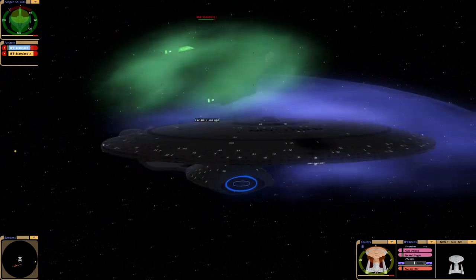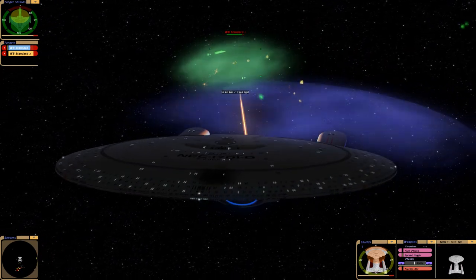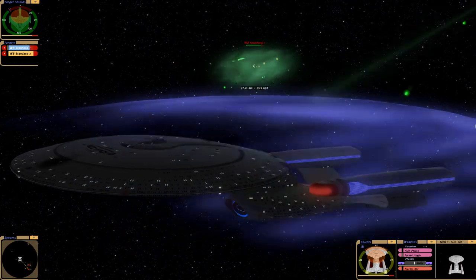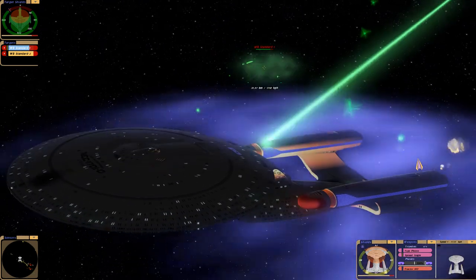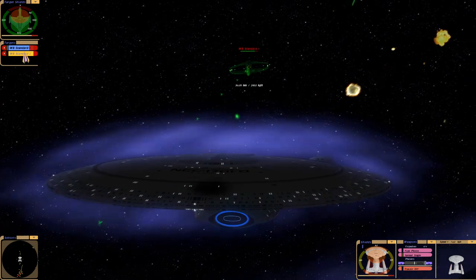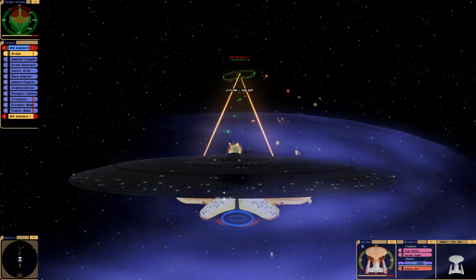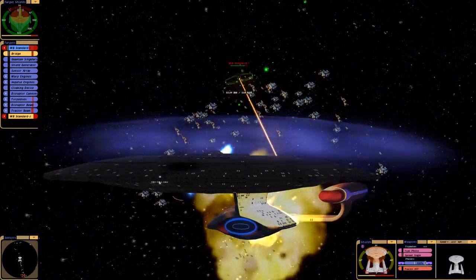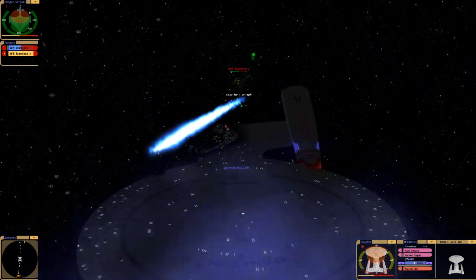So far we are losing — we have three of our shields that are really low. But only one Warbird has one shield that's critical, now two shields that are critical. Let's go through with a full torpedo spread. They're hitting our impulse engine and we've lost the starboard nacelle, but we took out a Warbird.